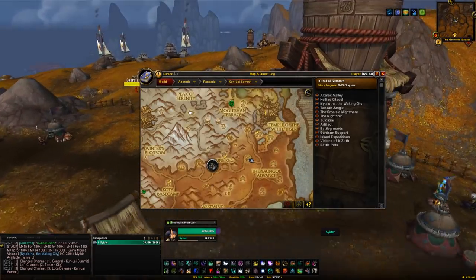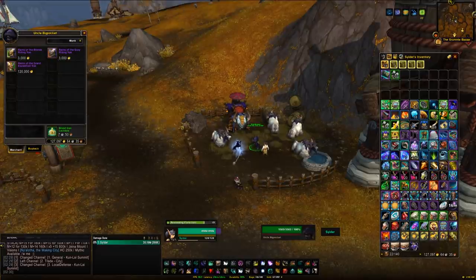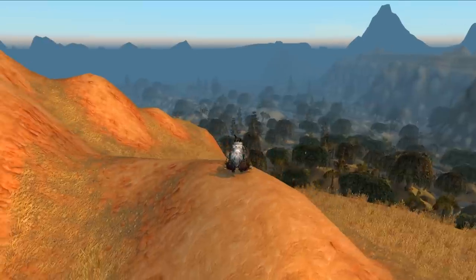The other vendor is in Kun-Lai Summit in Pandaria. Head over to Kun-Lai and on the right-hand side — definitely to the right of where Sha of Anger spawns — you'll find a little area with some yaks and a yak vendor. This vendor sells three different yaks: one costs 120,000 gold (not expecting you to just buy that), but the other two cost around 4,000 gold each — fairly cheap. If you don't have any of these vendor mounts, it's a quick way of picking up some extra mounts for your collection.